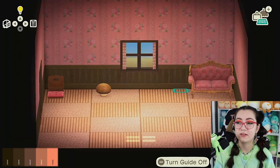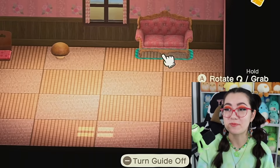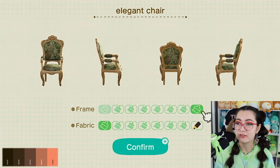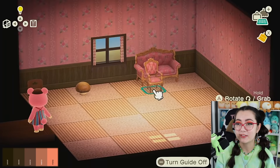I think the elegant chair works. This is not gonna be the most amazing color palette combination ever, but I'm really limited. So I'm gonna go with the elegant set — customize them all to this light brown with pink roses. This is not quite the kind of pink I was looking for, and the wallpaper isn't exactly coral either.